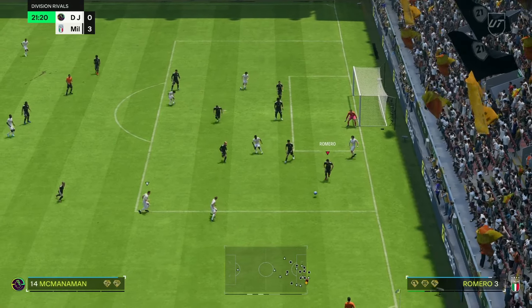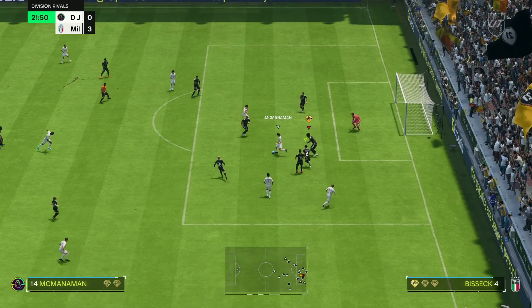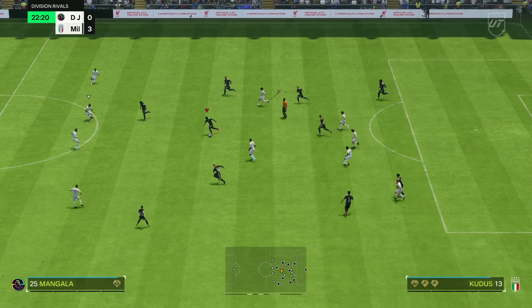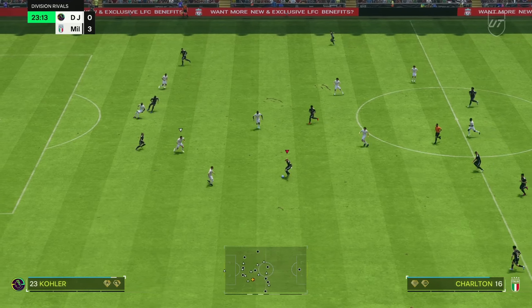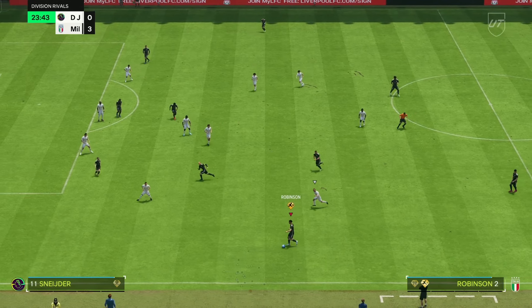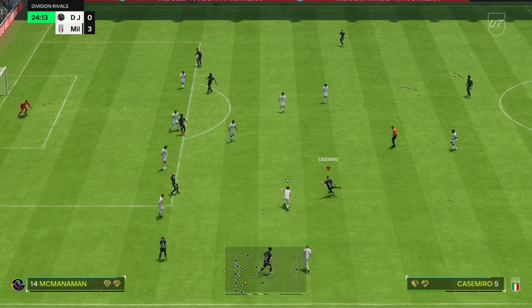I felt like Loftus-Cheek was getting into a lot more goal-scoring positions. Casemiro is back in the team as my CDM. I should have sent Drogba through but I'm just going to play about — try and keep the guy in the game so you can see more of it. See how quickly everyone gets forward — look at the team forward now, look at how many options I have. Just fun to play.